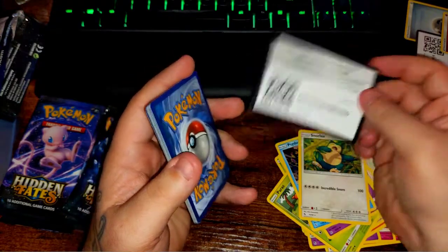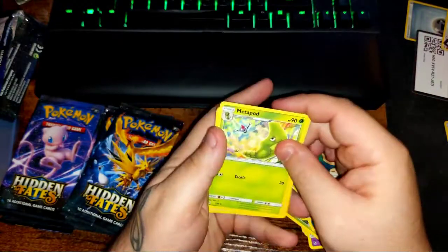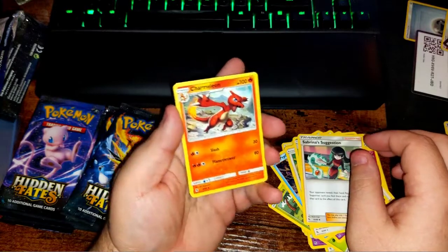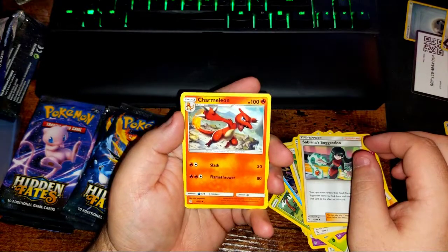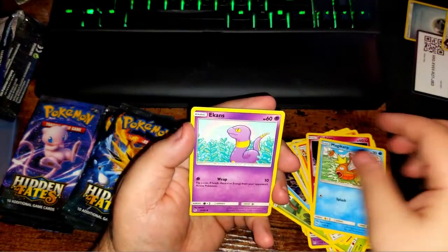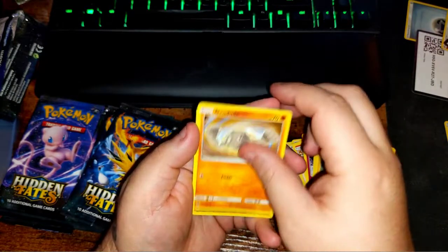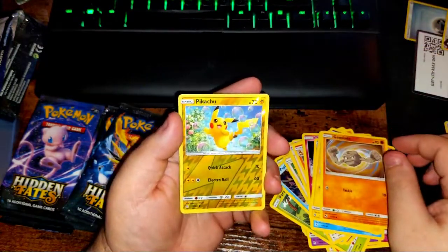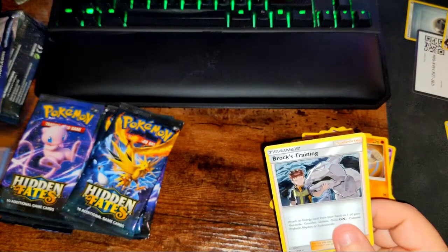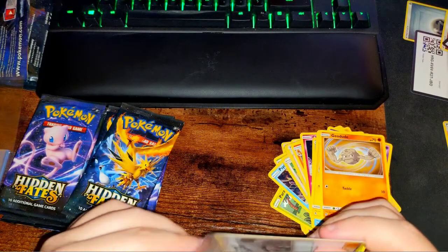There's your code card. Metal energy, Metapod, Sabrina, Charmeleon — I hope I get a shiny version of Charmeleon. Clefairy, Flaaffy, Flaaffy, Magikarp, Ekans, Voltorb, Geodude, reverse Pikachu, and a Brock's Training holographic. Not terrible — good, put him in a sleeve.